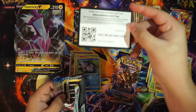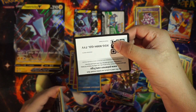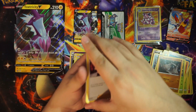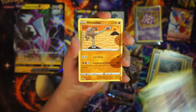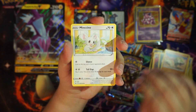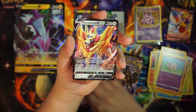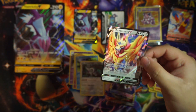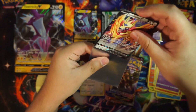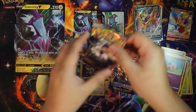Here's the QR code to the Cinderace box, and here's the QR code to this pack. One, two, three to the front. Leaf energy. We got Team Yell Grunt, Hitmonchan, Salazzle, Croconaw, Silicobra, Minccino, Vulpix, Wynaut, Hawlucha, reverse Oranguru, and an Azumarill V card. Finally, something from the actual Sword and Shield pack that deserves a Sword and Shield sleeve. I'm happy about that — hopefully these other two packs have something better.